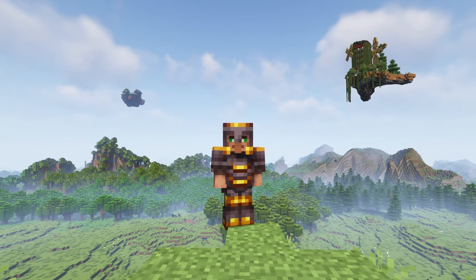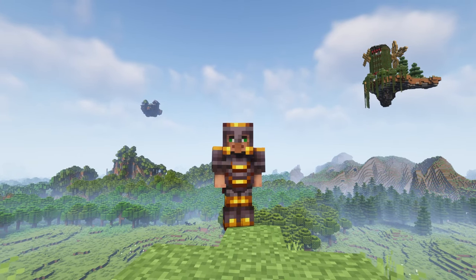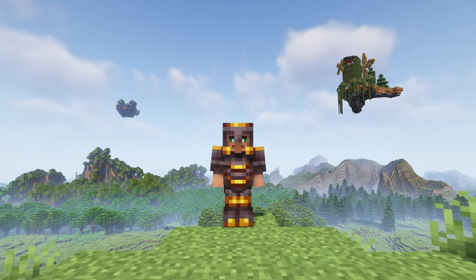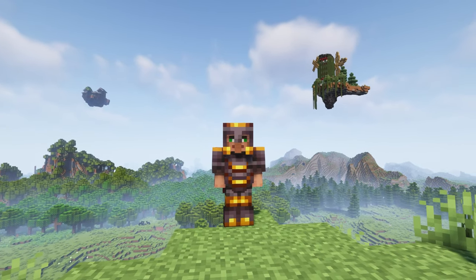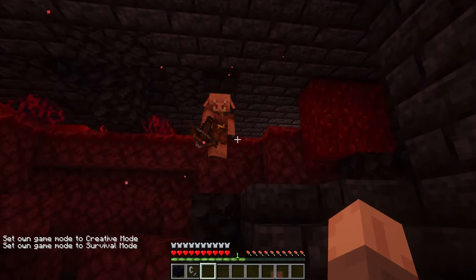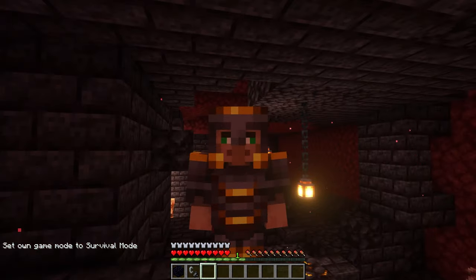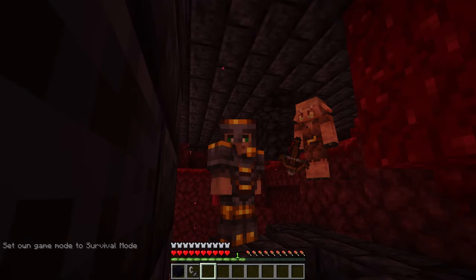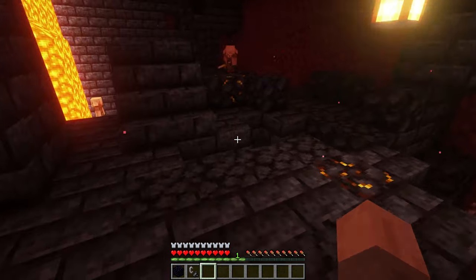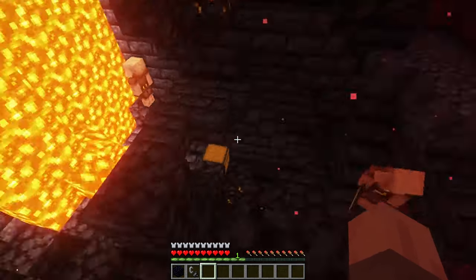Next up we have Gilded Armor, which allows you to actually craft netherite armor but with hints of gold in it, which looks extremely cool, and is also super useful for when you're traveling to the nether. I think that this is actually a feature that should be in vanilla Minecraft already, since it allows you to keep your good armor while also avoiding piglins. Since it's netherite armor, it should definitely be a feature in the actual game. With this mod you'll no longer have to sacrifice your armor in order to avoid the piglins. But of course if you open one of the chests in the bastions, you're still going to have some major problems to deal with.